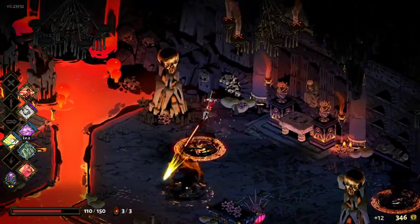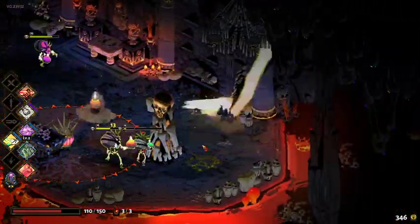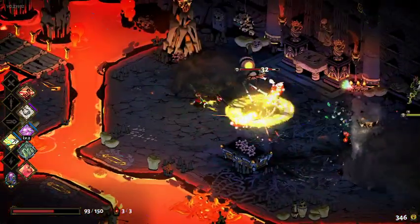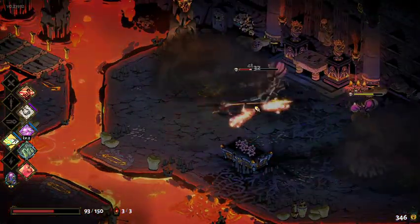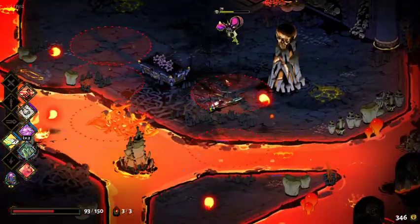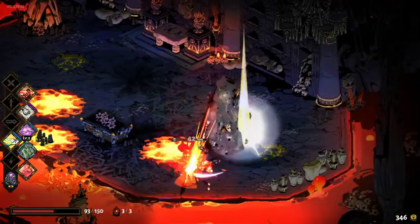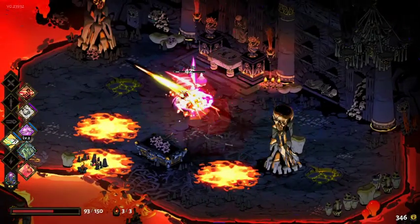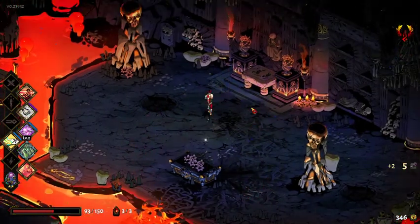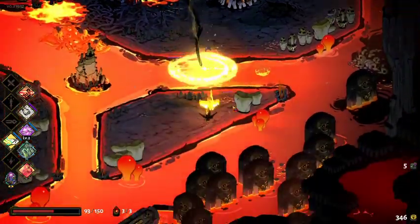We are dealing a lot of damage — definitely seems like the case. We have the chaos boon that gave us some damage. And oh — two keys there, not just one! Where'd that come from?